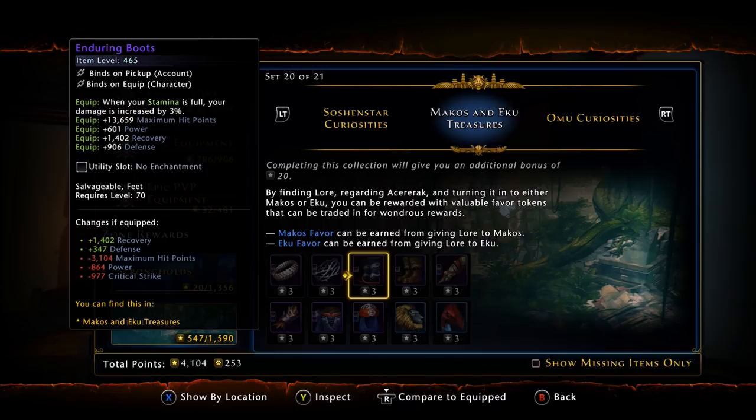Specifically talking about Cradle, you're not going to be using your Stamina. So when your Stamina is full, you're gaining three percent more damage increase. Tomb of the Nine is a little different — you might be Shadow Slippering around a little bit. It's all personal preference. If you don't think you can manage your Stamina, then you might want to pick up the Enduring boots.